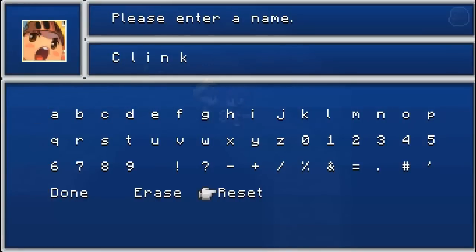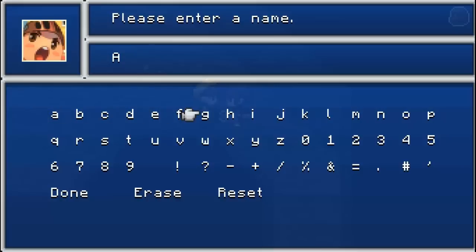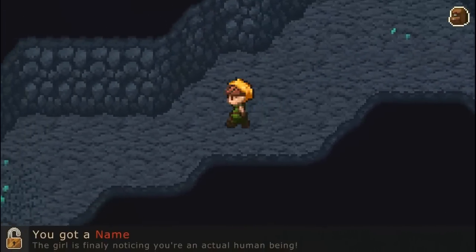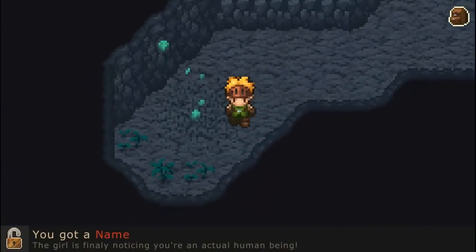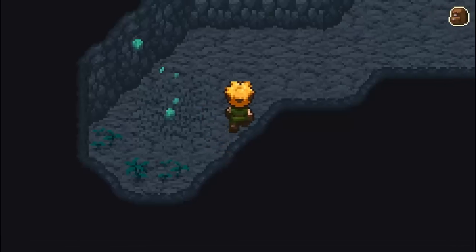We're going to name our character Alex, cause that's my name and I want to be the hero of the world. The girl is finally noticing you're an actual human being — and that is misspelled as well, but that's okay. Stuff happens, right?